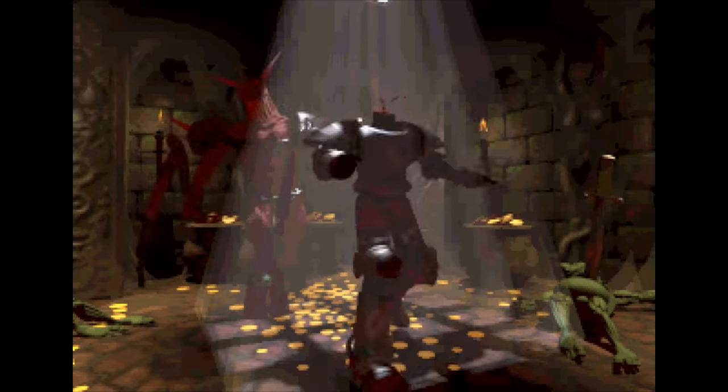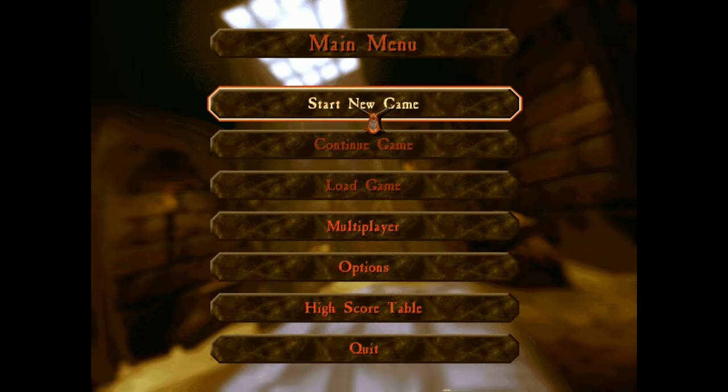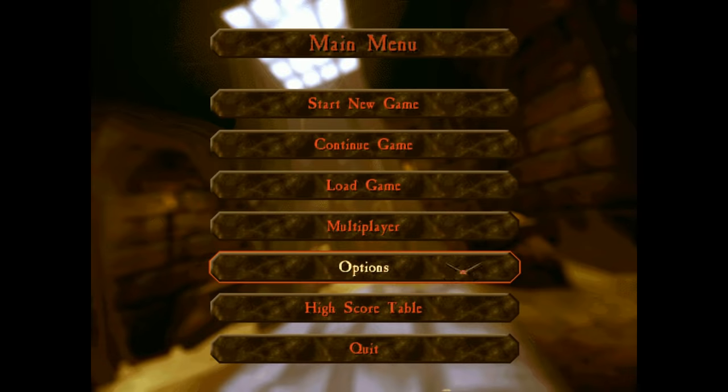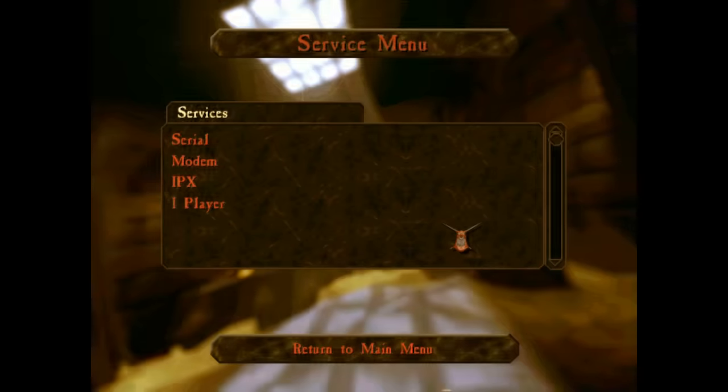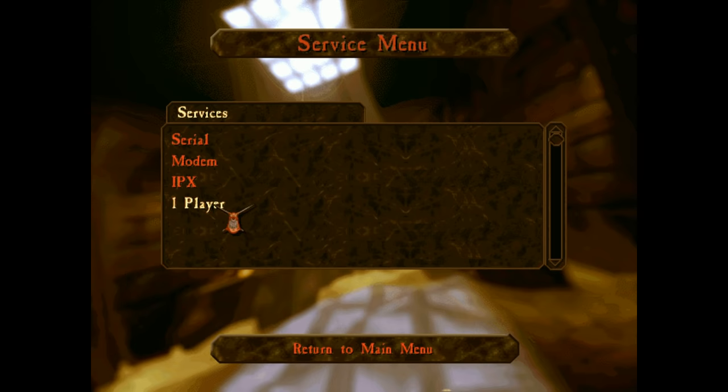Anyway, off with his head, and then on to the main menu where you're given a choice to play single-player or multiplayer. Gameplay in each mode is largely the same, so we'll be seeing single-player footage in this video. It's also worth mentioning that you can also play a skirmish mode against AI opponents in multiplayer using the one-player command-line option. It's an awesome feature that's easy to miss if you're not looking, so hey, the more you know.